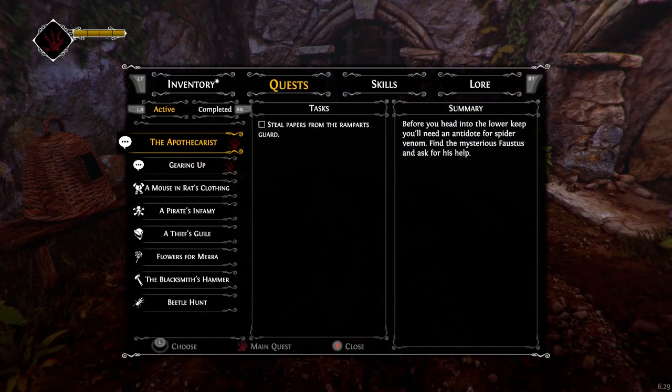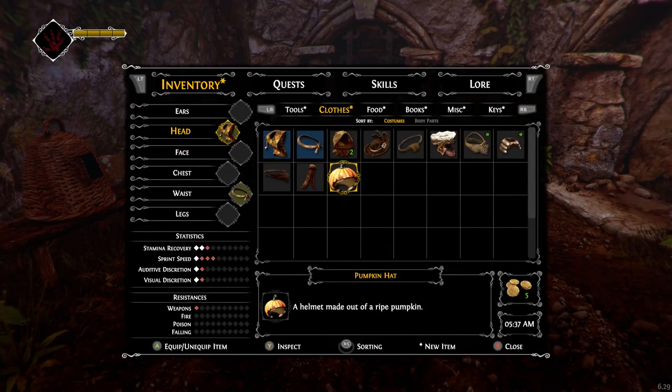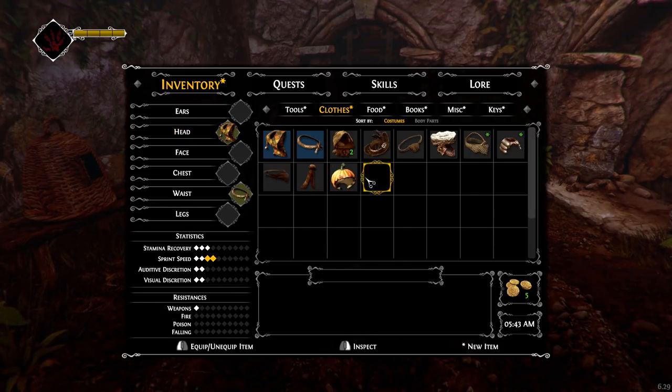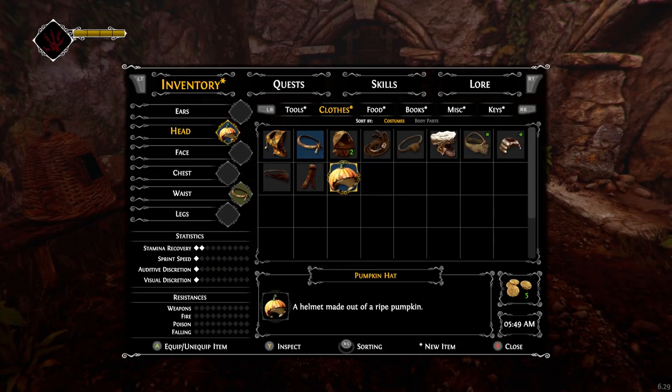Pumpkin — I can take the pumpkin hat? It's not part of a disguise. Helmet made out of red pumpkin — yep, that's a pumpkin helmet. If you look at its stats compared to what I'm currently wearing, the red is what's going to get worse compared to my current equipment. So everything is going to get worse. It's terrible. But I'm going to wear it anyway.